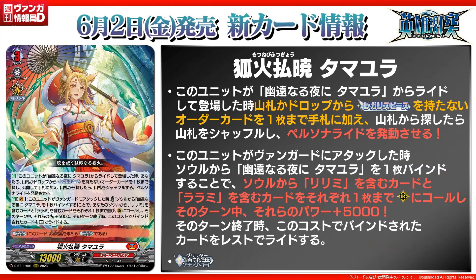Finally, to the new Tamiora — Lost Daybreak Tamiora, which is a grade 3 with 12K power. The first skill is auto: when placed by riding on top of the original grade 3 Tamiora, search your deck or drop zone for up to one order card that is not Regalious Piece, reveal it, and put it to your hand. If you search your deck, shuffle it, and then you activate Persona Ride. Just like the other cross-epic rideline evolutions, it's actually pretty nice that you can search for any order card that is not Regalious Piece.